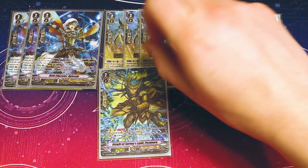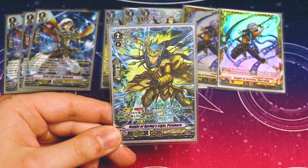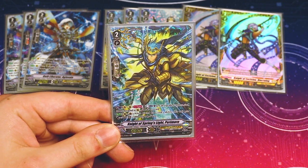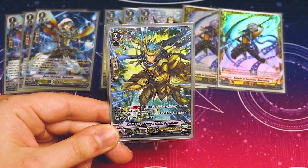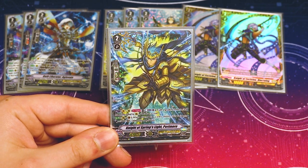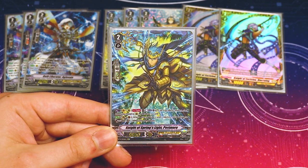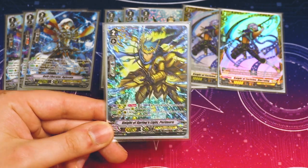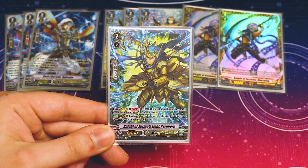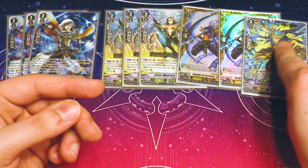I'm running one Paramore as an alternate ride if you want to ride a grade 2. Its Act skill — counterblast 1, call a grade 2 or less, then draw a card — lets you call Dindrain or Barangaria to get a counter charge out of it. Its second skill is when placed onto Rear or Guardian Circle by a card ability, it gets 5 shield and 5 power. It's also searchable with Jeffrey, which we'll get into later.